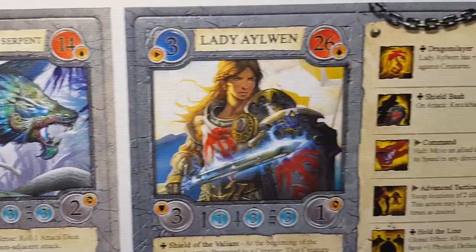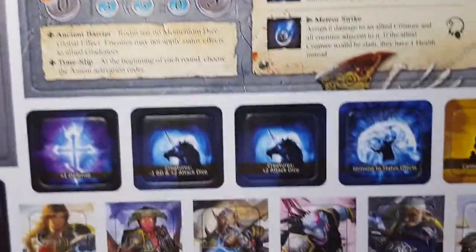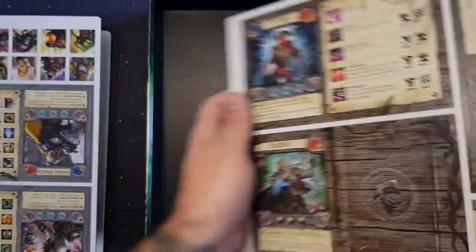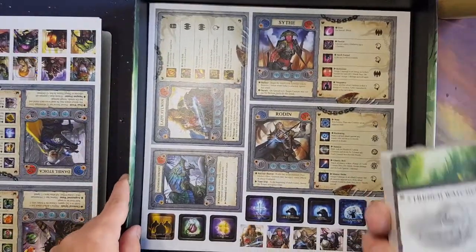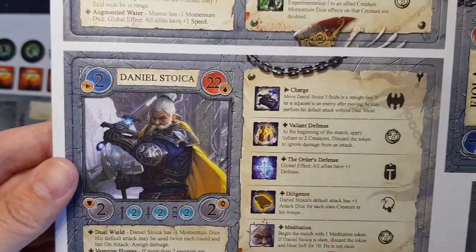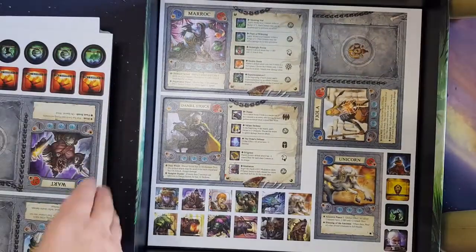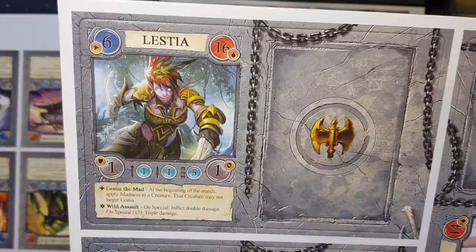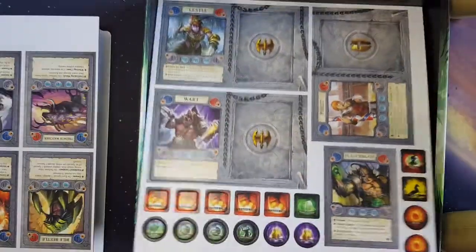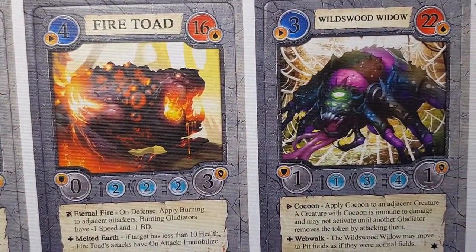More creatures, and then the back side of those. We're getting a unicorn — when my daughter gets old enough to play board games I'm sure she'll enjoy that. Fire Toad — yeah, that sounds fun.